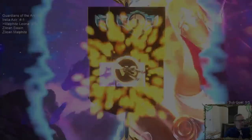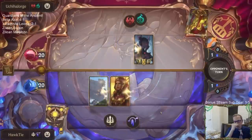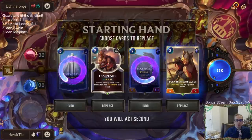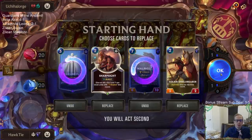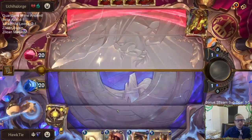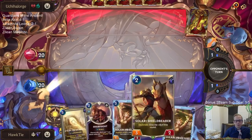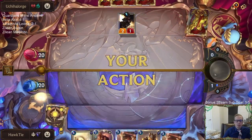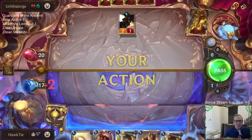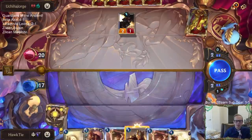Playing against Elise — game four. Should be a good matchup for us since we have really good blockers, hopefully we can find the Lifesteal blocker also. Maybe Grand Plaza can go. Sharp Sight of course is too good to mulligan. But this Eye of the Rehoric and Solari Priestess aren't necessarily the best cards. Sunforger is a good card though.